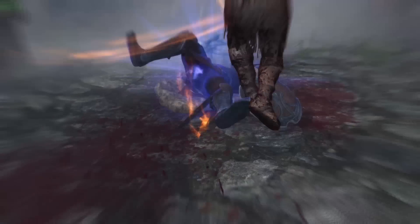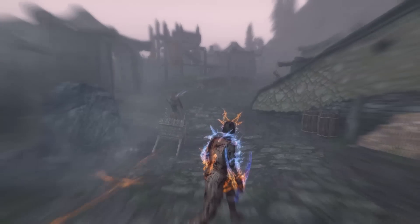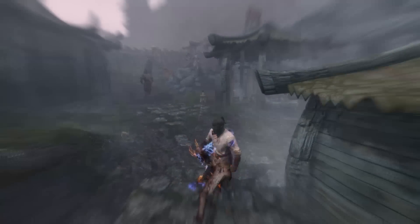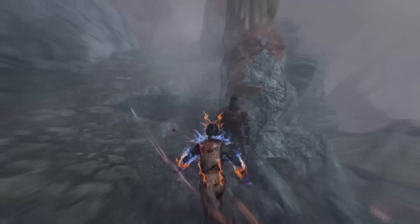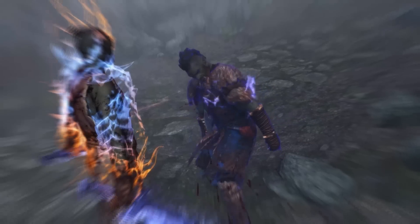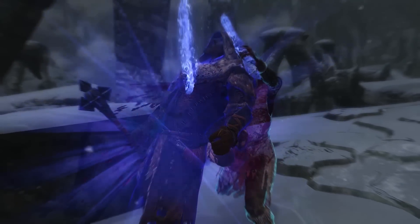The stat spread for the Exile is 30% Magicka, 50% Health, and 20% Stamina. Stamina is for sprinting and power attacks, Health to stay alive, and Magicka to summon your blades and cast your flesh spell. The standing stone for the Exile is the Lord Stone, which gives you 50 points of armor rating and a 25% increase to magical resistance.